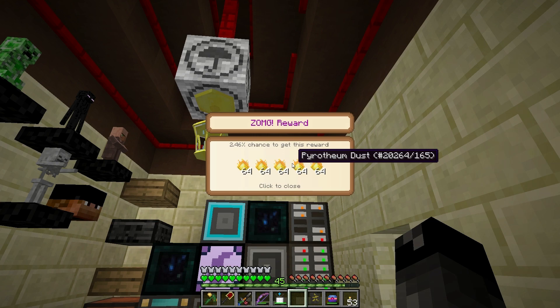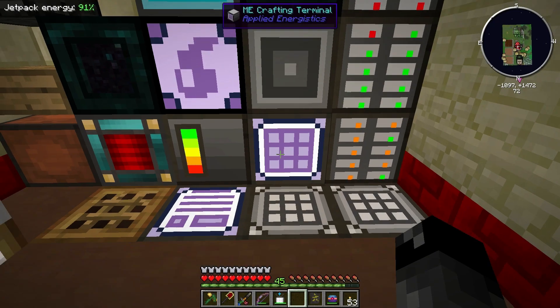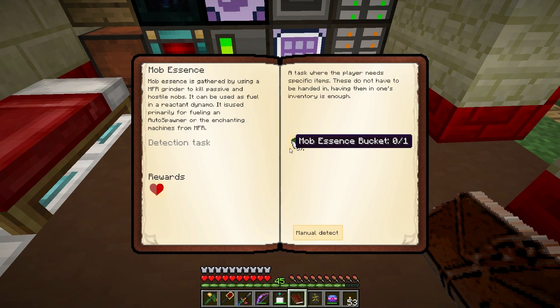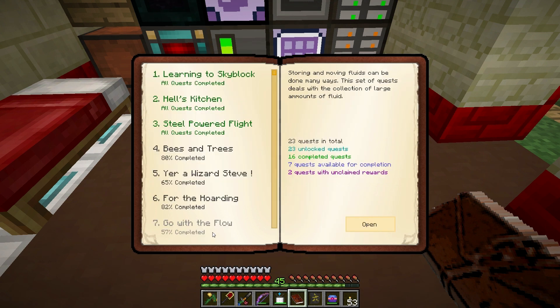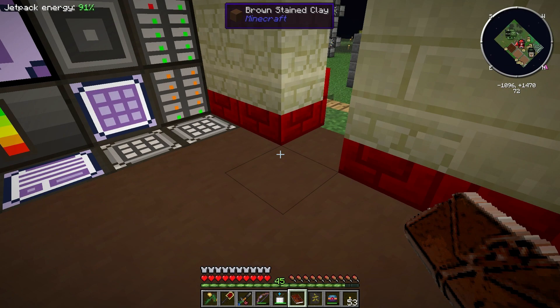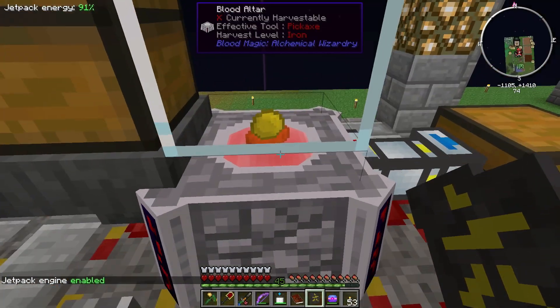The pyrotheum will really come in handy for those mob essence quests that we unlocked, which required a whole bunch of that stuff. Now for the hoarding quests, I think we could do the ritual stones one - we need to make a thousand ritual stones. That's quite a lot. We need obsidian for this - you get four per craft. We've got 600 obsidian but I think that should be enough.